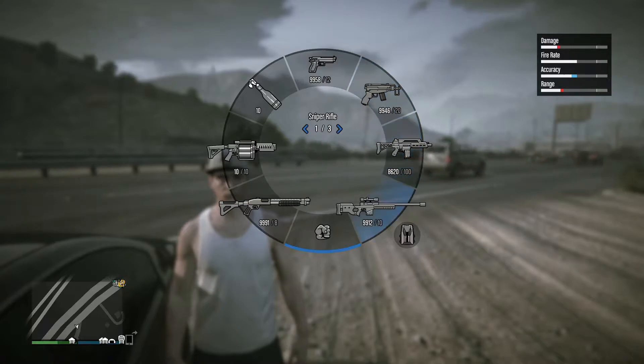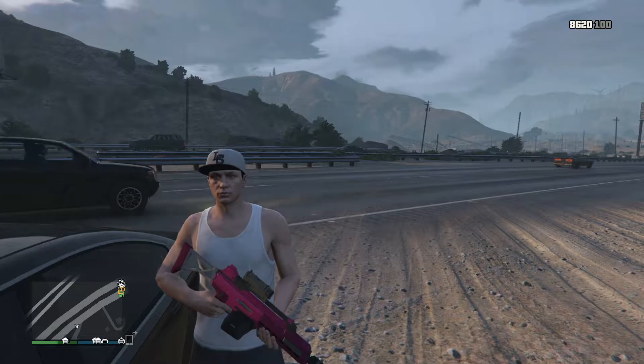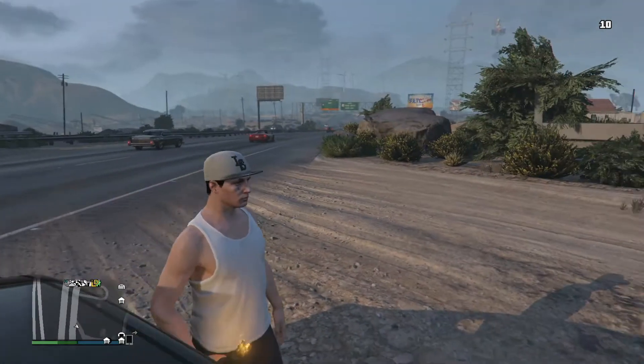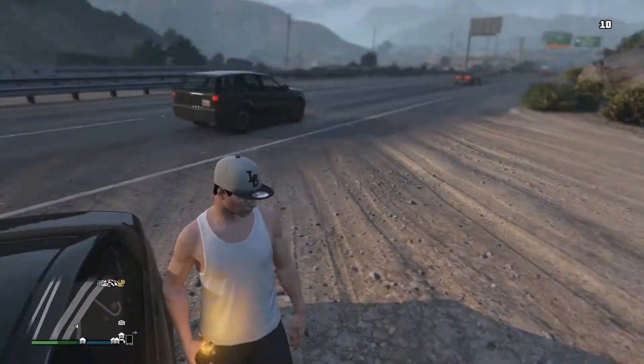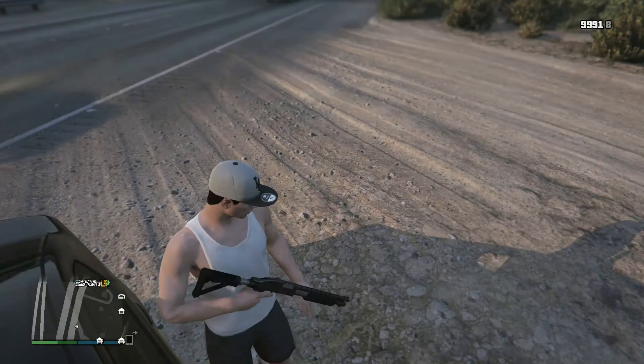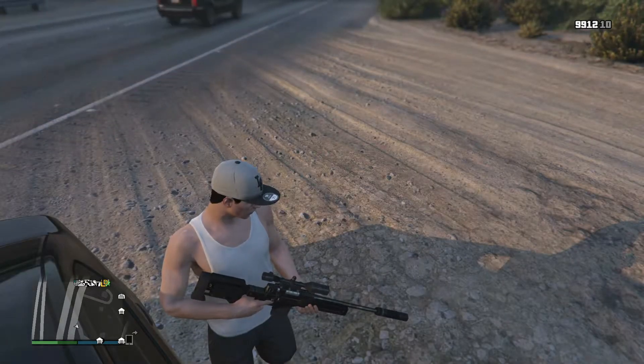Holding left bumper will pull up your weapon wheel and you can select any guns. This is the one I use the most — it's the special carbine — but you can select an assortment all the way from pistols to shotguns to snipers, and you can even select knives or brass knuckles. If you find what gun you want, you can hit right on the d-pad to select a different gun in the same category.